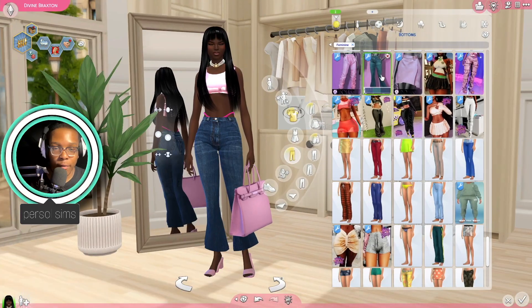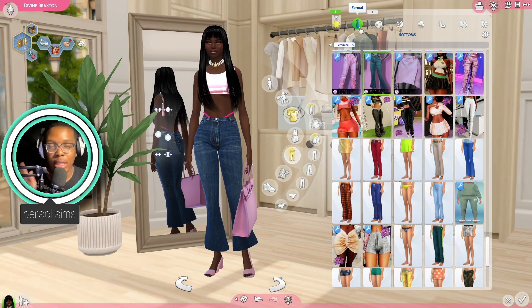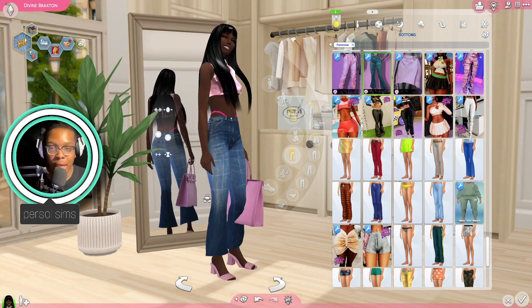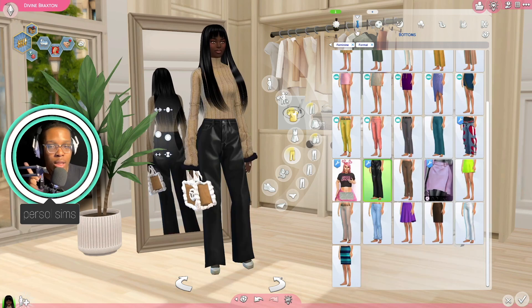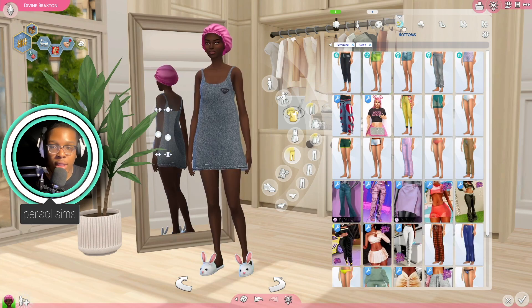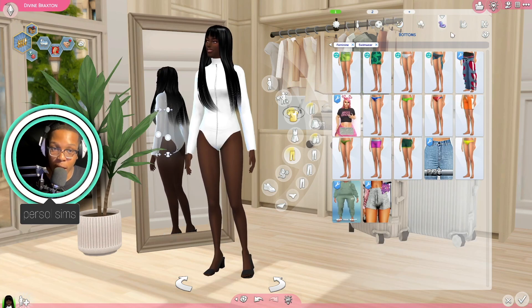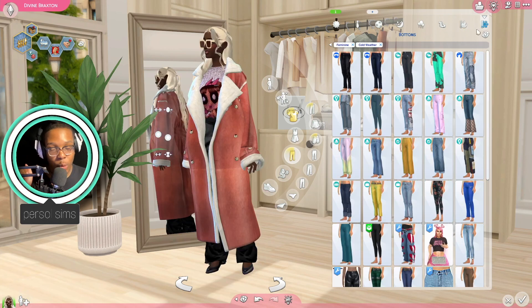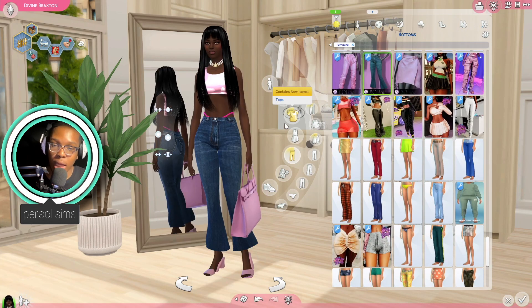So I've made all the outfits — y'all are going to see them in game. Let me show you guys the outfits right now. So this is Everyday Divine, this is Formal Divine, this is Sportswear Divine, this is Sleeping Divine or Swimwear Divine, this is Hot Weather, and this is Cold Weather Divine. I think it's time we go into the game.